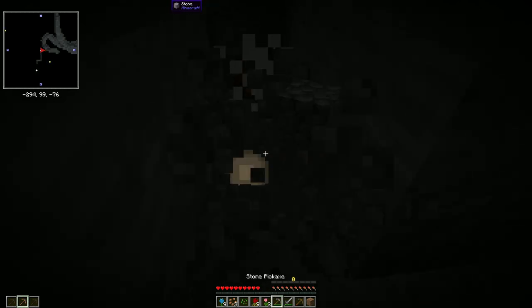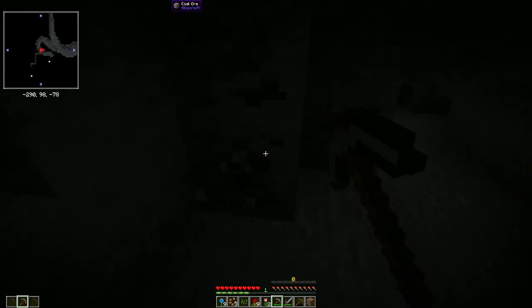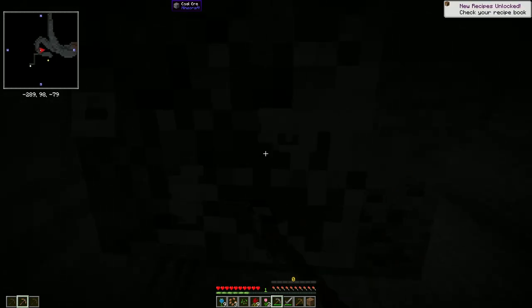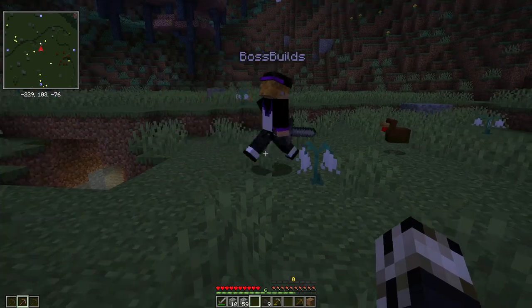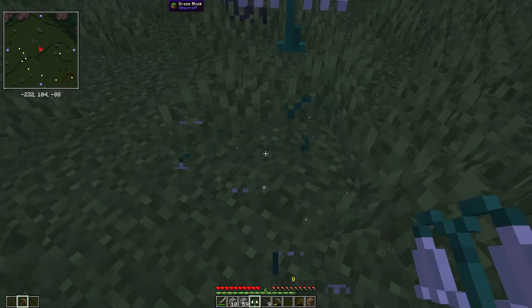One thing I really wish vanilla Minecraft would implement is health bars on mobs. That is such a nice quality of life thing. Wrecked chicken. Botania white flowers. Yes please.